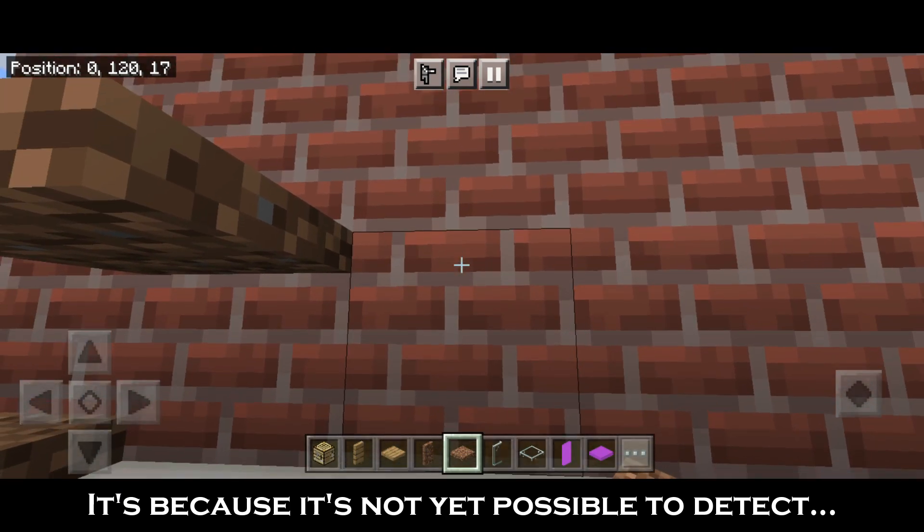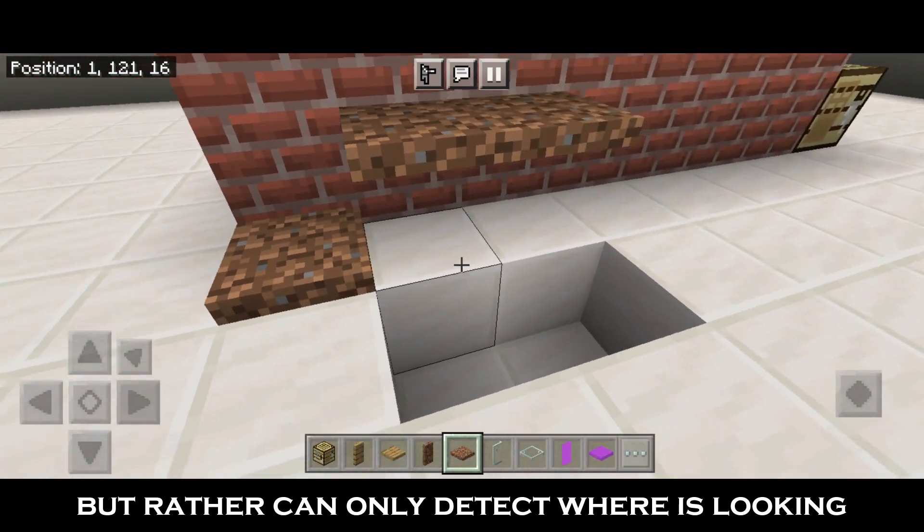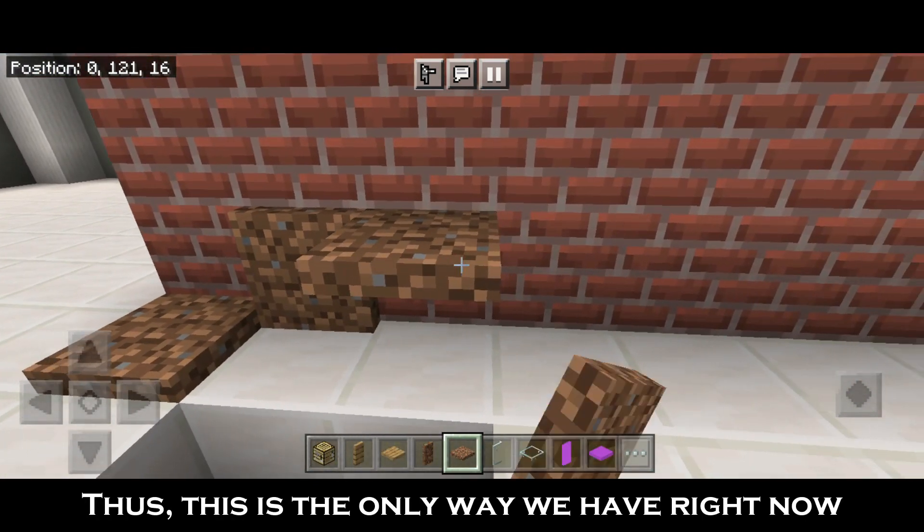It's because it's not yet possible to detect where the player is aiming on a block, but rather can only detect where the player is looking. Thus, this is the only way we have right now.